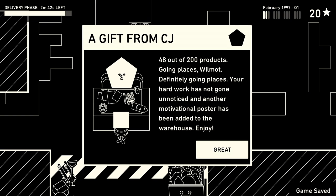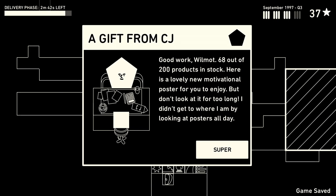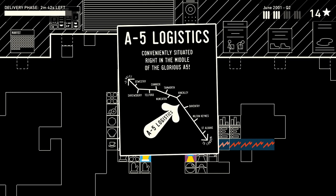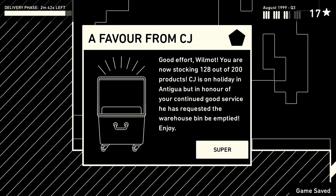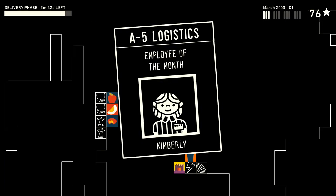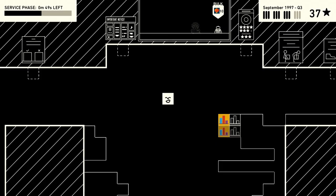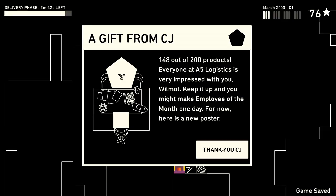CJ gives out motivational posters which are intentionally patronizing, and he frames it like he's rewarding you for your hard work. They end up on the wall as posters for you to look at, the final endgame one being a map showing where your warehouse is in the city. At one point he's on vacation and makes you empty out the warehouse bin. There's also a time where he gives out employee of the month to a random service co-worker who does nothing but wait for you to bring her products, and he even mentions that you too could be employee of the month one day if you keep working hard.